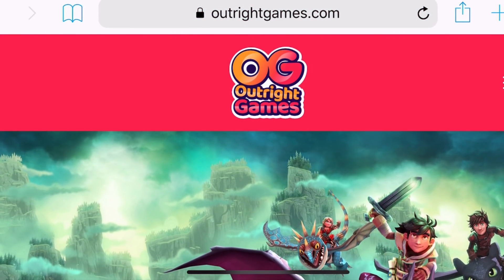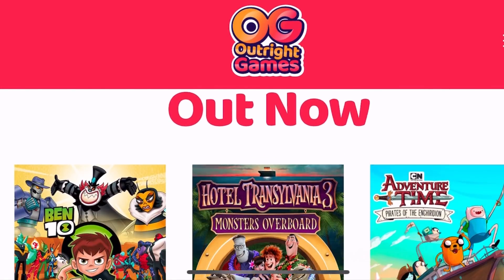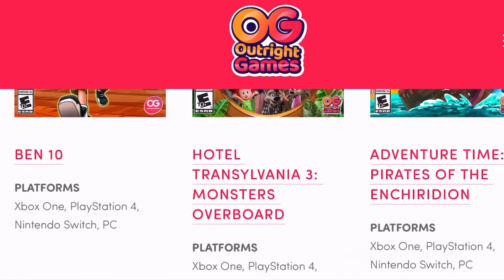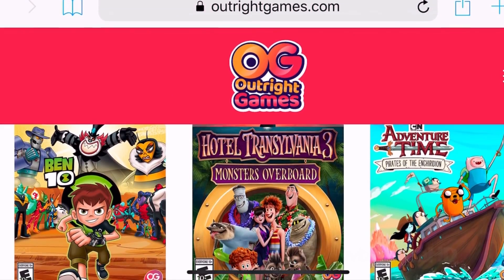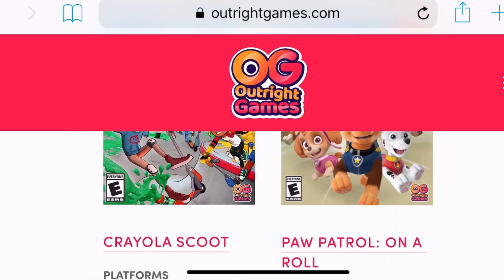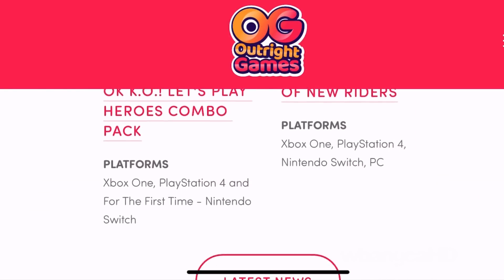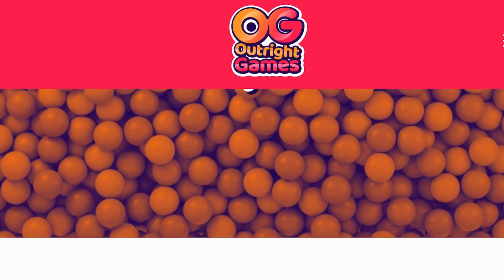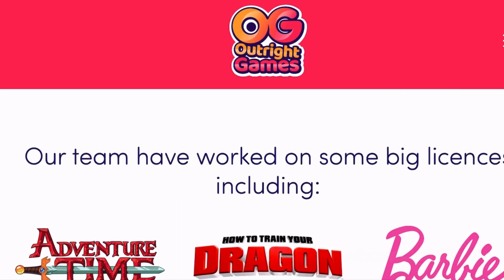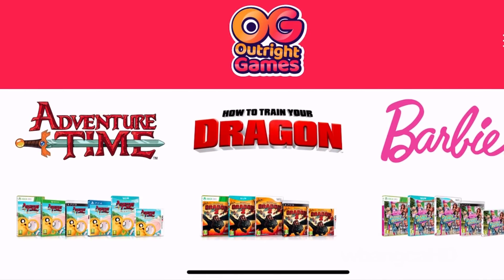Outright Games is the developer, so let's take a look at what games they've made before. They've made Ben 10, Adventure Time Pirates - I never played Adventure Time but I did play Ben 10 - and Hotel Transylvania. It looks like they only have a handful of games, exactly five. Usually to work on licenses or brand names like these, they need to have at least some background.